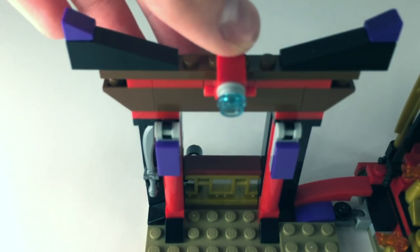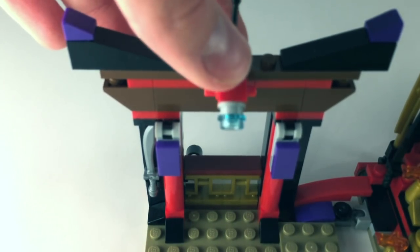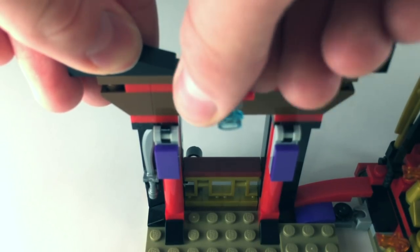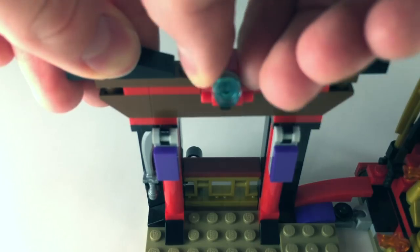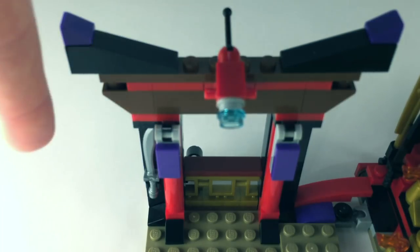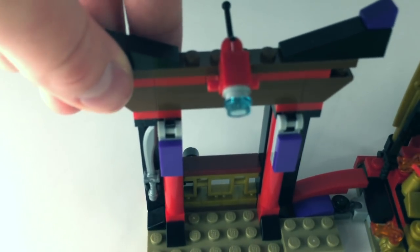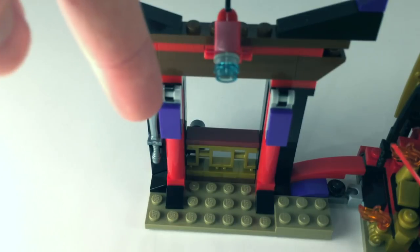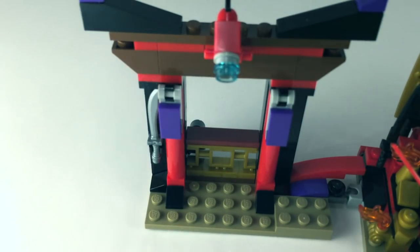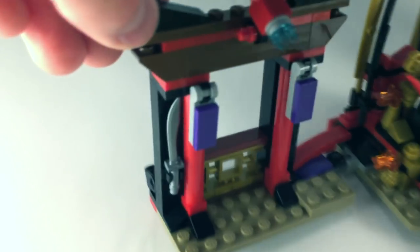Starting off, let's take a look at this side of the entire palace — this is supposed to be the Palace of Secrets, just part of it. We've got this camera thing that you can move around, like a security camera, which is a pretty simple build that's mostly just aesthetics. We've also got some nice detailing with banners and the sword making this massive doorway, and down here there's a little gate thing with a play feature that I added in — I don't think that's in the official set.